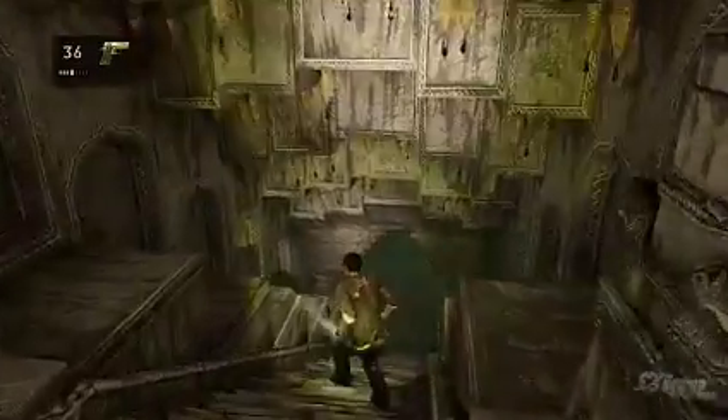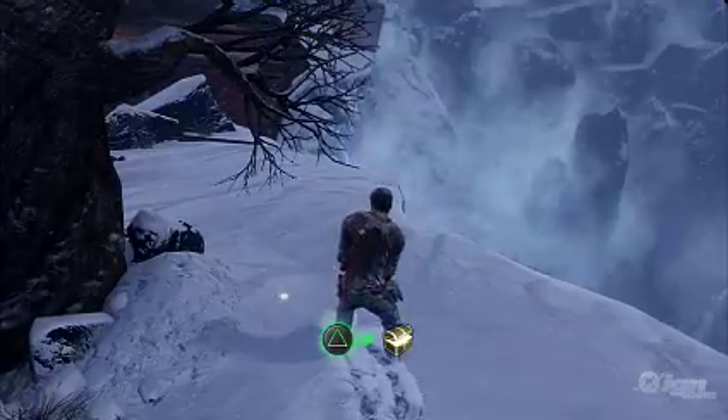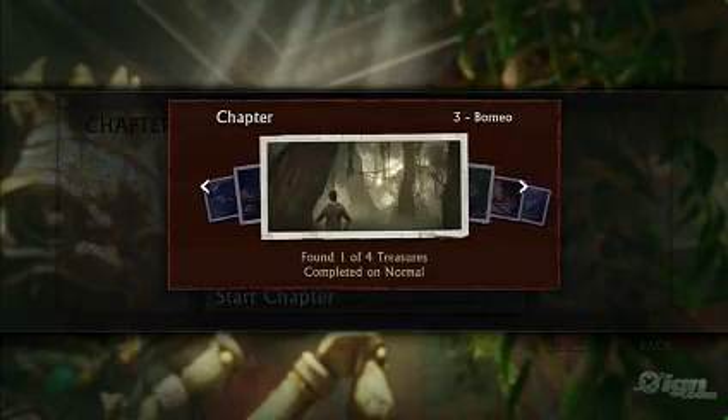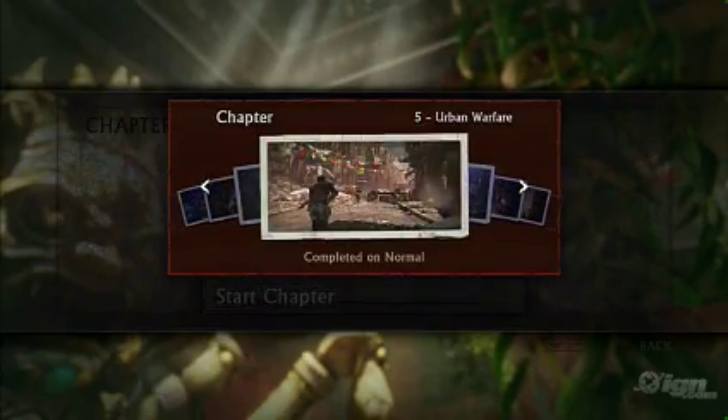One last thing I want to mention about the presentation — for you fortune hunters out there — is that you can find treasures on the ground. Once you've beaten a chapter or at least gotten to it, you can choose anywhere that you want to go, so you can jump right back in there and find treasures, which is really good for you fortune hunters.